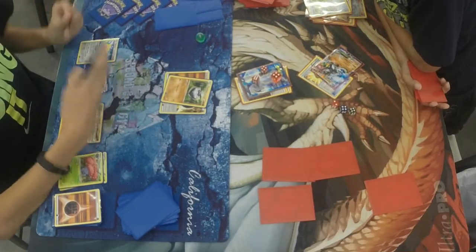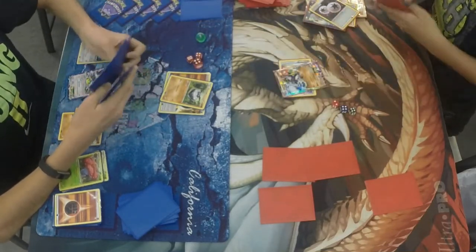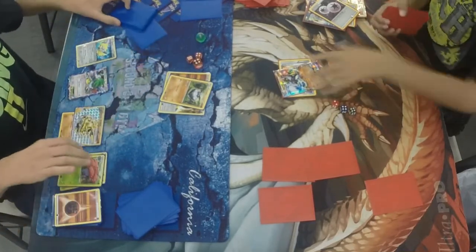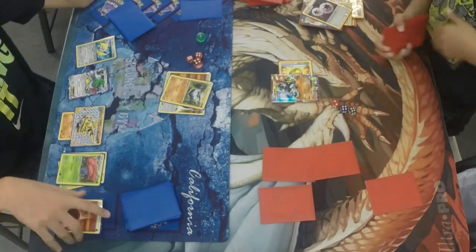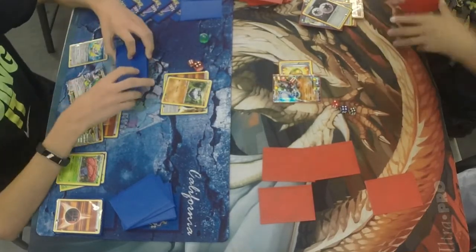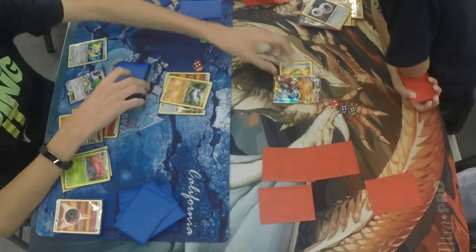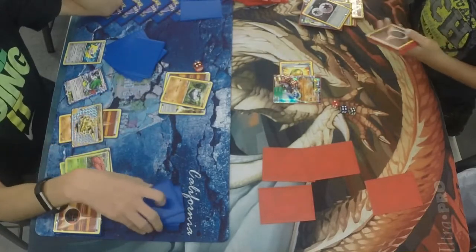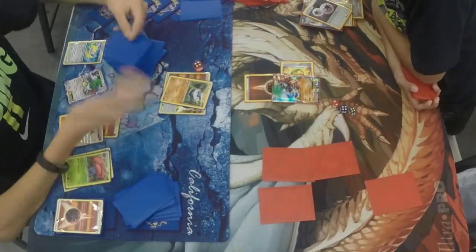We're going to see a Power Gem for the knockout. John drew a Zygarde but there's no need to bench it — Carbink looks like it's going to win him the game. Alex has a DCE in hand but that's not going to help him because of the item lock. He's stuck. John powers up the Bench Carbink and Power Gems for 60 with strong energy making it 40 base. Alex can't use the Lucky Helmet because of the item lock, so he can't even get extra cards. He does get an energy attached but can't attack. And that should be game.